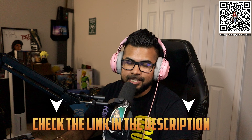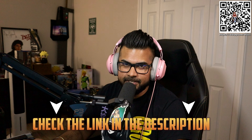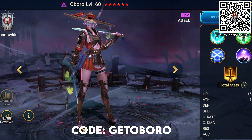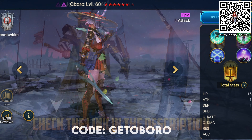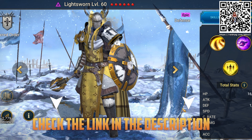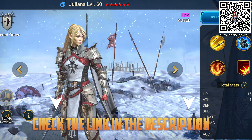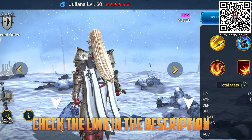By clicking my link down below, you're going to get tons of rewards — and it's all free. We're talking about Oboro, an epic attack void champion, by using promo code GETOBORO. You can also obtain the epic hero Light Sworn, and also obtain the super strong epic hero Juliana when you reach level 15. I'll be linking these all down below so you guys don't miss out — make sure you claim those today.